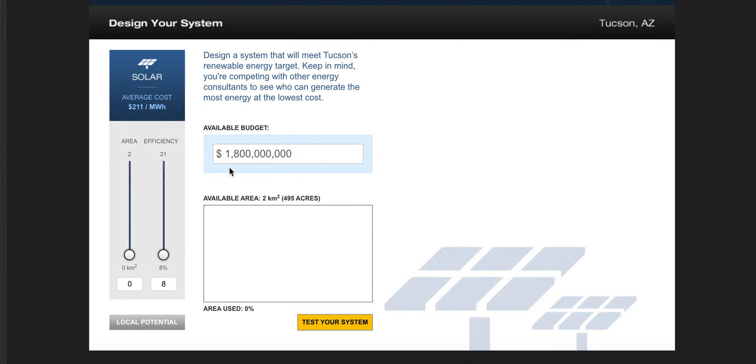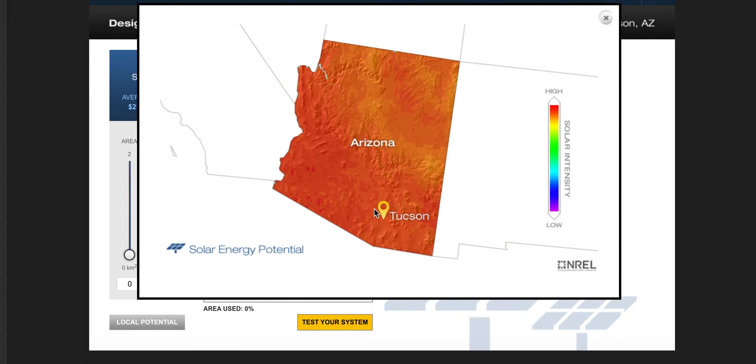The available budget to design a Tucson system is 1.8 billion dollars, which is pretty big. You can also see the cost of solar in megawatts. Down here is really important — this is the local potential. It shows you that down in Tucson, Arizona, it's colored as a darker orange area on the map, with some small red blobs, indicating very high solar intensity.